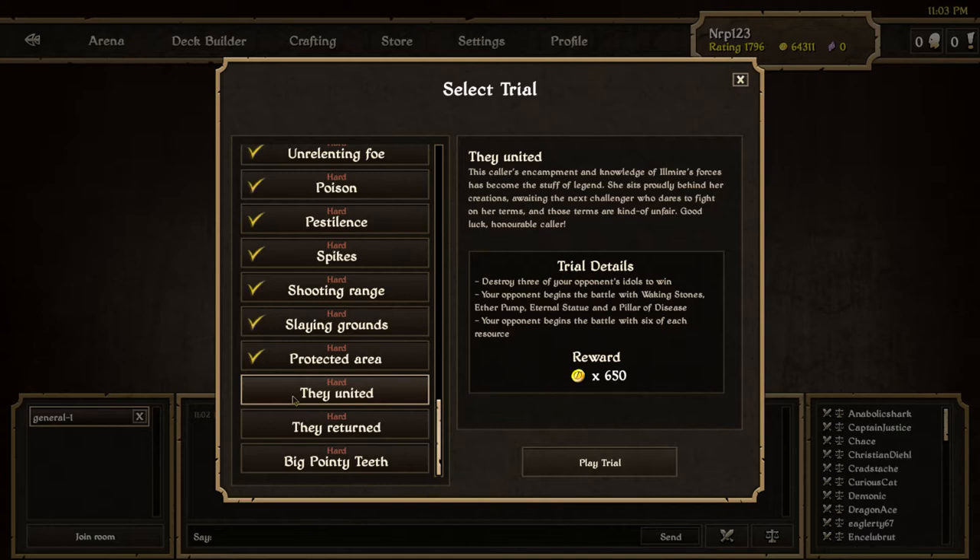So Ilmer — does that mean this is K? No, look at the trial details. Destroy three of your opponent's idols to win. Your opponent begins a battle with Waking Stones, Aether Pump, Eternal Statue, and Pillar of Disease, and six of each resource. Waking Stones, Pillar of Disease, and Eternal Statue don't seem like huge assets, but if I just leave the Aether Pump there, it could become a nuisance.